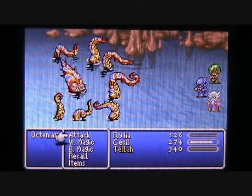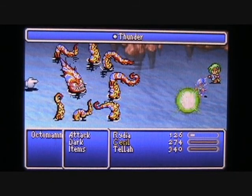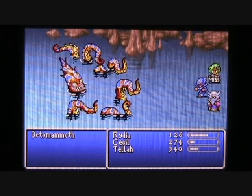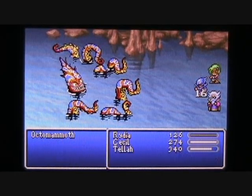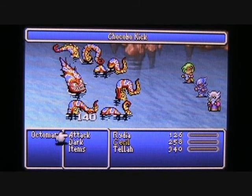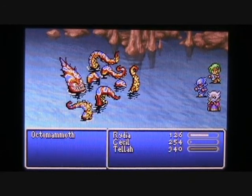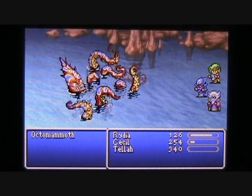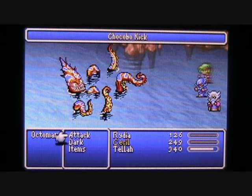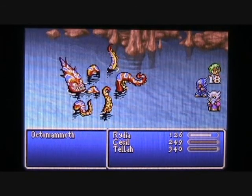As you do damage to the Octomammoth, you'll notice that his tentacles will start disappearing — that's how you can tell he's starting to weaken. We're down to 7 tentacles now. We'll just rinse and repeat here; this is really going to be a straightforward battle, nothing to it. The Hermes Shoes really help, and the Chocobo Summon comes in pretty handy in this battle — it can do a lot of damage, over 100 points usually. Now if you're playing the DS version of this game, you'll find the Octomammoth is a little bit harder, especially when you get him down to 2 tentacles left — he'll start hitting you for much more damage. But the GBA version is a lot easier, so I'm not too worried about this battle.